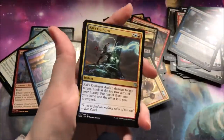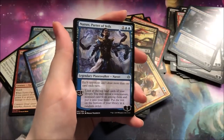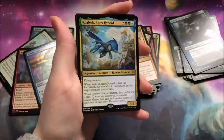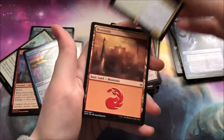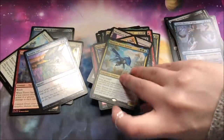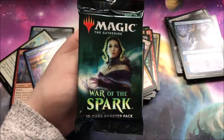Ral's Outburst, Invade the City, a Narset. Narset, you're looking good. Look at this pile management — it's absolutely awful. And an 8-packs hybrid. Two Mythics in a row — not too bad. I'm not complaining. How many Mythics is that now? Five? Maybe six? I'm not exactly sure.